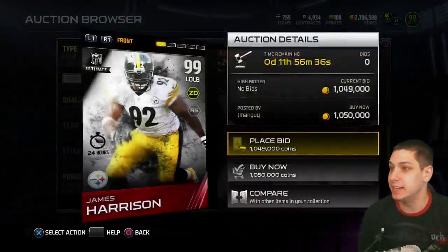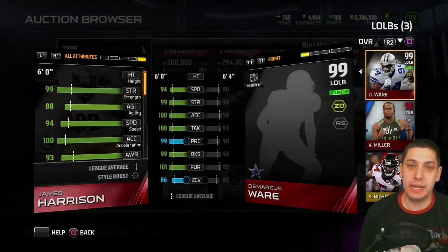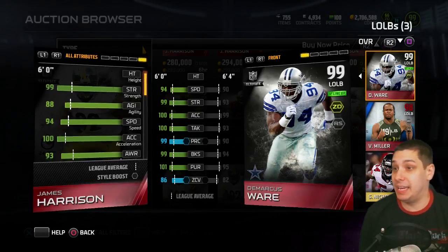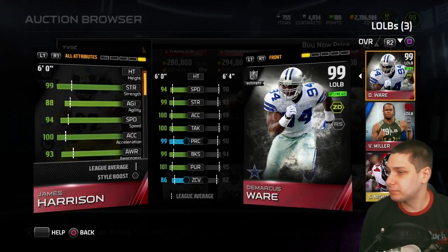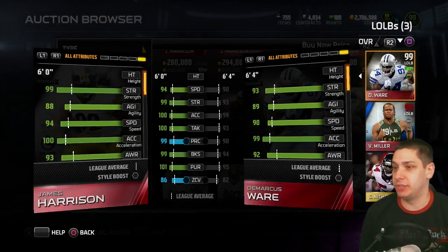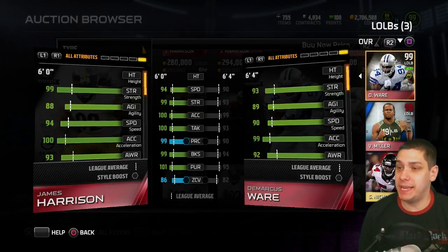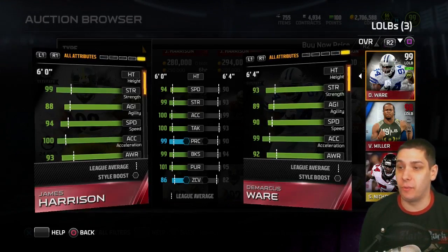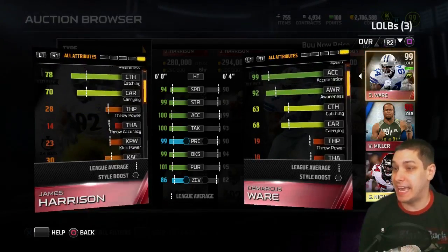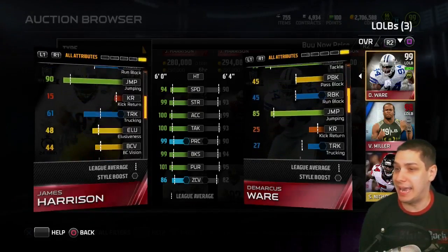He's just a better version of Ware. The boss item is at about a million coins right now, which is a pretty low price for a boss card on day one. Look at these attributes — the upgrades are pretty substantial. He's got higher acceleration now with higher speed as well: 94 speed and 100 acceleration. His catching moves up to 78, which is even better. Tackling remains really really high at 100.